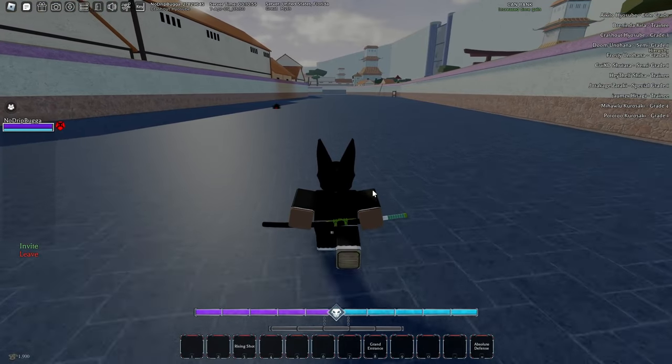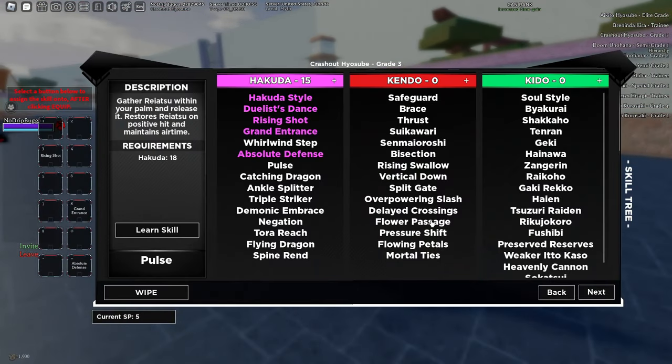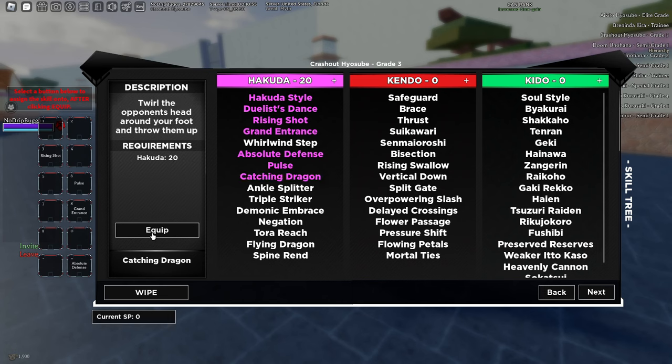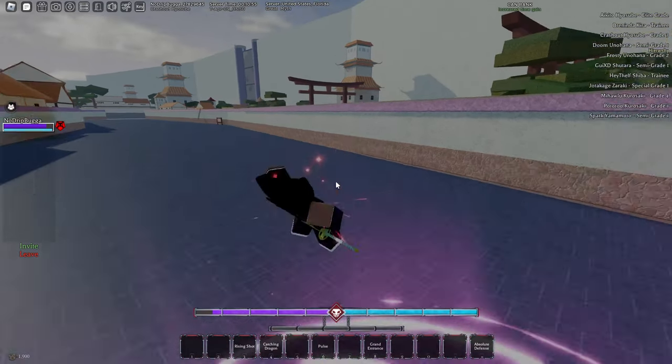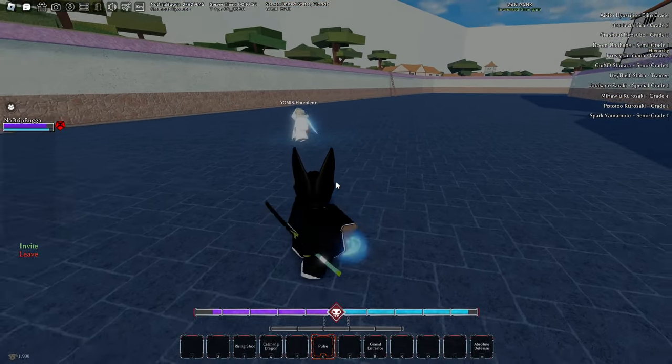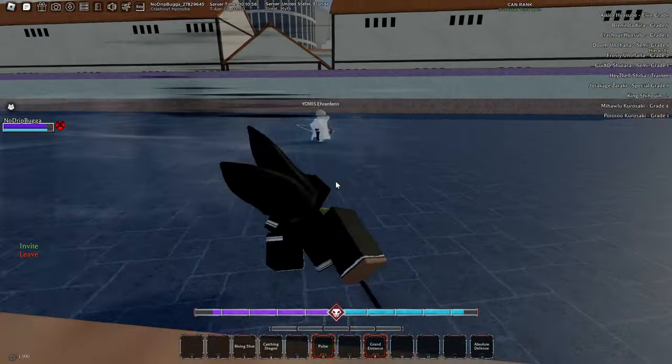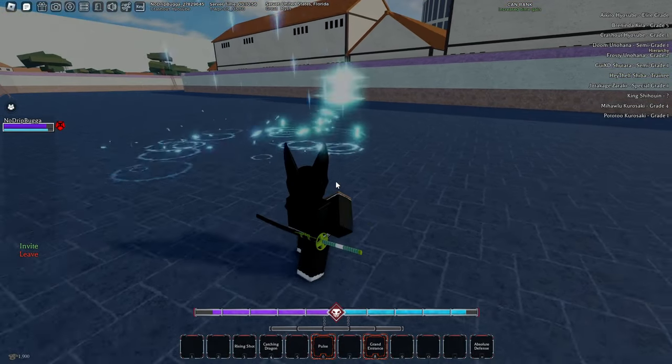That didn't take too long — took a couple minutes but we graded up to grade three now. I'm gonna keep putting everything into hakuda because I gotta start comboing as soon as possible. Catching Dragon is amazing, and Flying Dragon we're gonna need that as soon as possible. I might skip out on Spine Rend — oh, we got some action already! This guy looks to be keto.